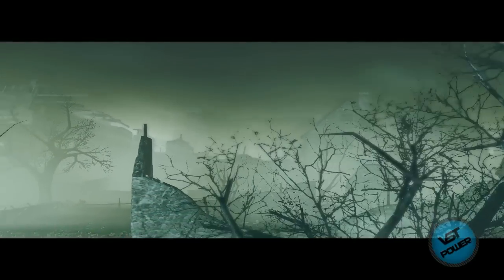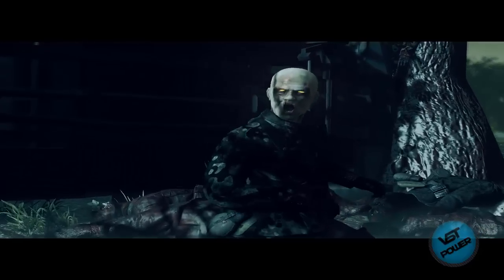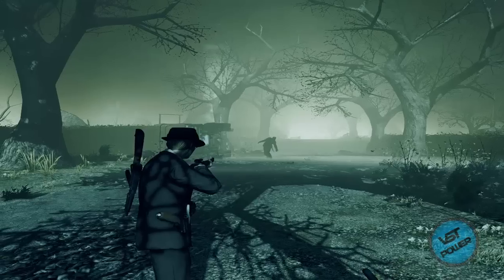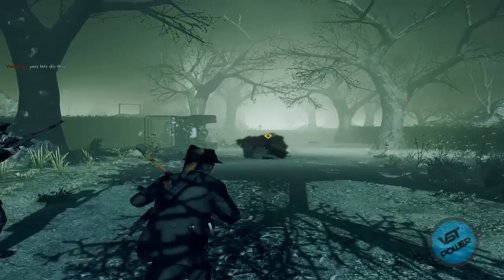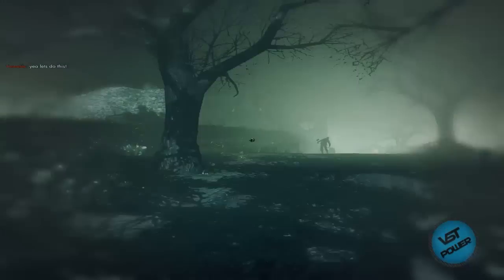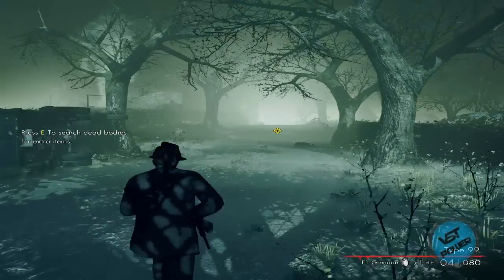All right — start game. Syncing, syncing, syncing. Here's a little movie that comes up — can I skip it? Yeah, all right! Let's do this. Now you can go ahead with your objectives and kill these zombies. Zoom in with your mouse key — yeah, that's what I'm talking about. Awesome!